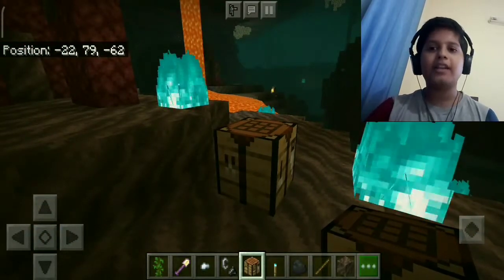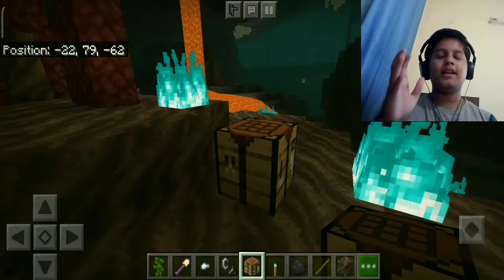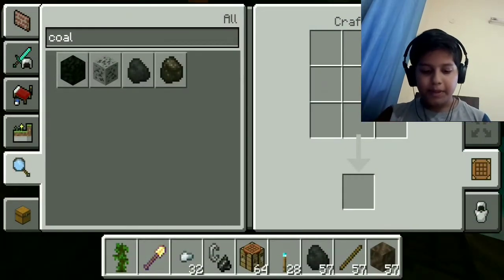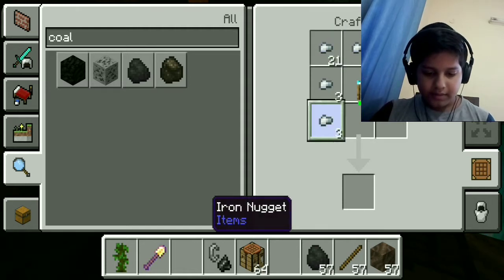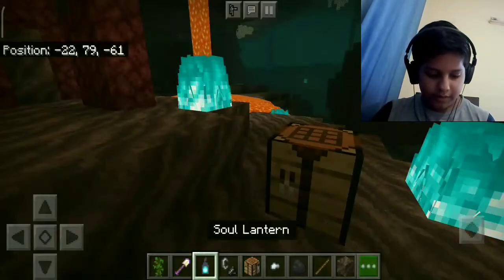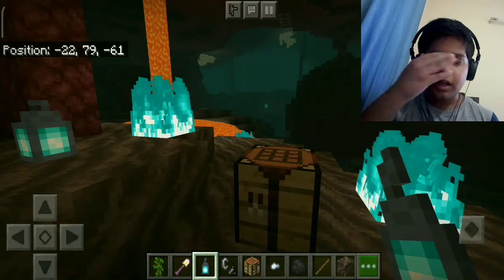One downside is you don't get as much light as a normal torch, so this won't be that useful for mining, though it might be useful for many other things. Now the reason I picked up all those iron nuggets — surround this torch with iron nuggets, not chicken nuggets, and you have a soul lantern. So cool! It has substantially less light than a normal lantern.